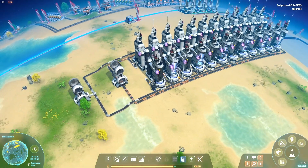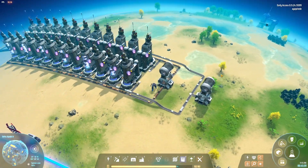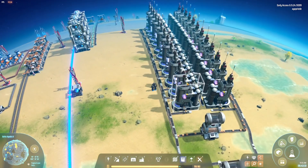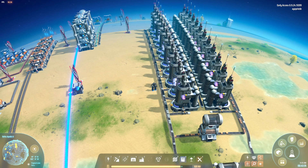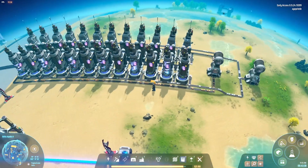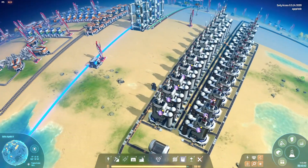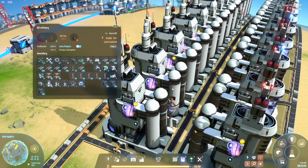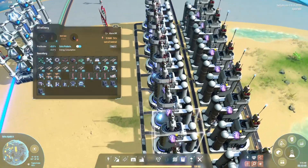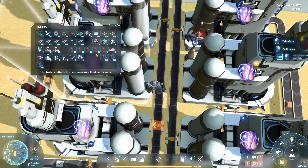We're done with the oil and hydrogen setup — this is very clean, very compact, very easy to understand. Obviously you have to keep in mind the ratios: if you have too many of something or not enough, you're gonna have bottlenecks. I think this one is pretty much spot on, although we don't have enough oil. Why is this not working? I see what I did — we always make mistakes. I didn't put inserters on all of the refineries.